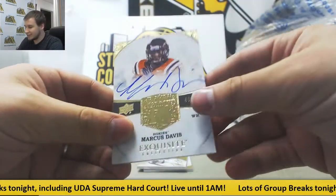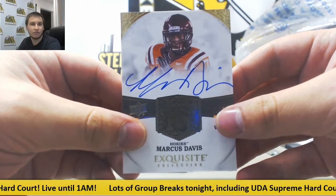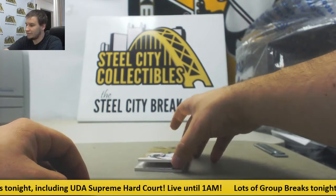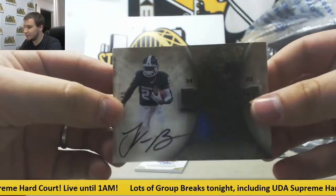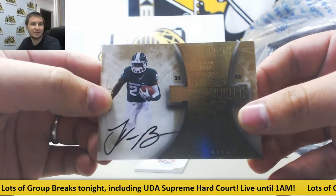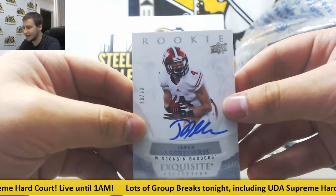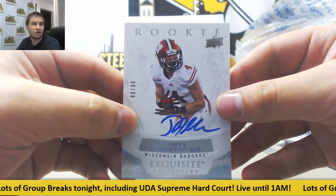Next auto — Marcus Davis, 46 of 70, going to Greg L., Rookie Auto. We've got Autograph, nice one, 74 of 80, Le'Veon Bell, Magnificence Auto — that one's for Brian P. And we'll finish it off with a rookie auto, 80 of 99, Jared Abradaris, Wisconsin Badgers — Joseph J. grabbing that one.